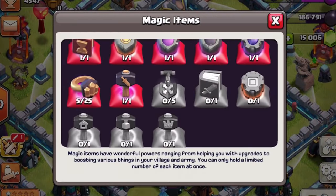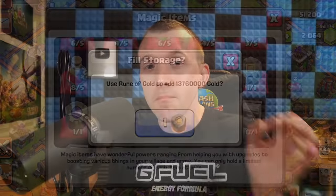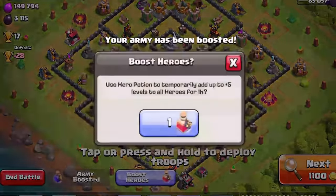In this video, I want to give you a tip and explanation for every single magic item in the game, all 23 of them. By the end of the video, I want you to know which ones are best and exactly how and when you should use them.